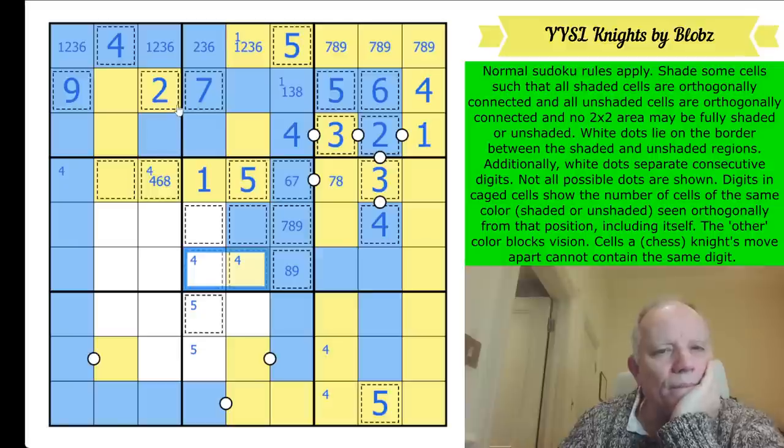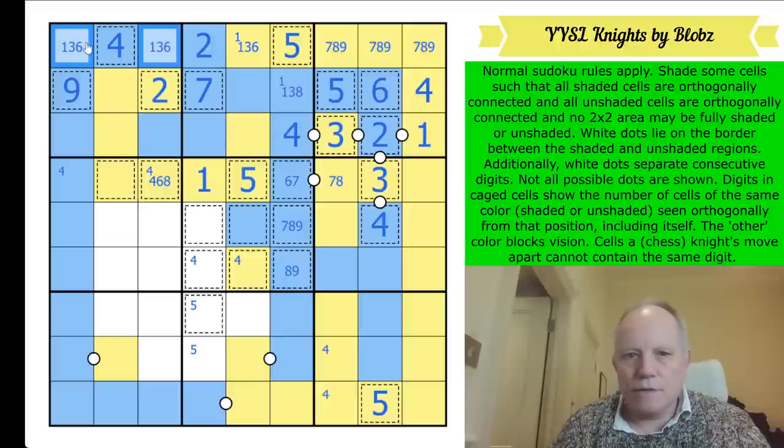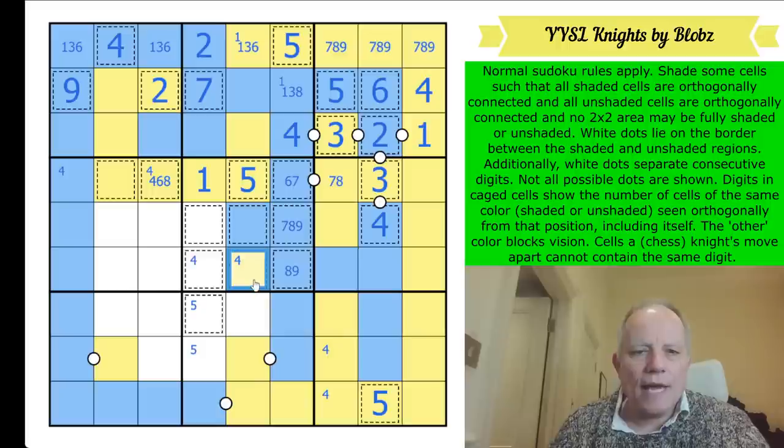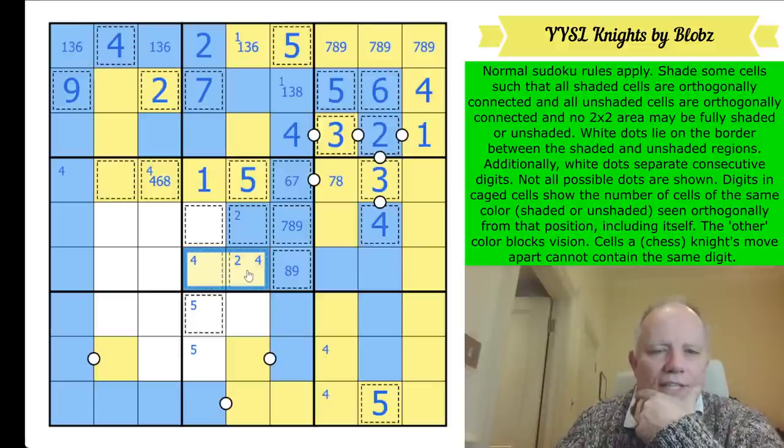Knight's move from that two - that can't be a two. The two in box two is here, so those aren't twos, meaning two is one of these two cells. Could this be a two? It can't - looking south. One of these is a two. If that's the two, these are both yellow because that has to be yellow and then checkerboard makes that yellow. If that's the two, it must be looking west so that's yellow. Either way that's always yellow, and one of these is a four.